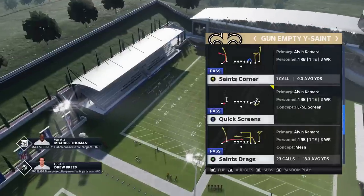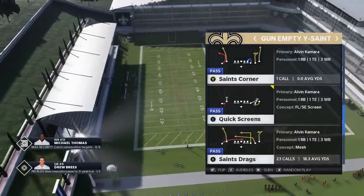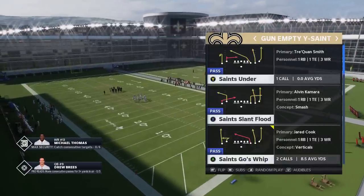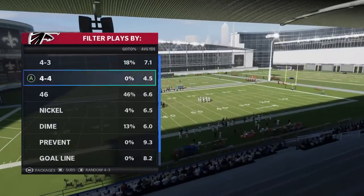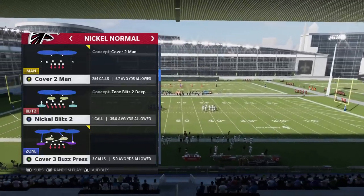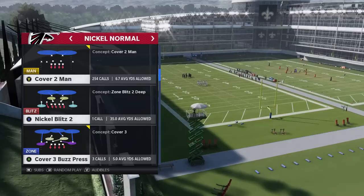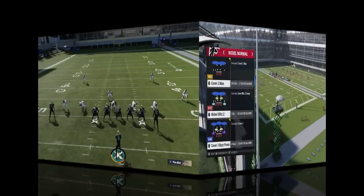The plays I'm going to show you today home run just about any man coverage including cover 2, which is one of the defenses I run the most because there are so few one-play touchdowns. The first play I'm going to start with is on this page right here - the Saints Slant Flood. On the defensive side we're just going to use a typical cover 2 man, which I run maybe 70-80% of the time.